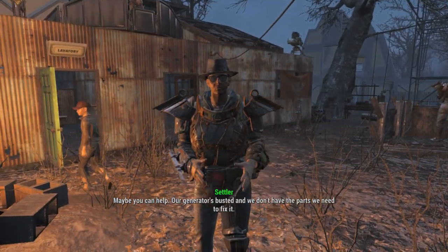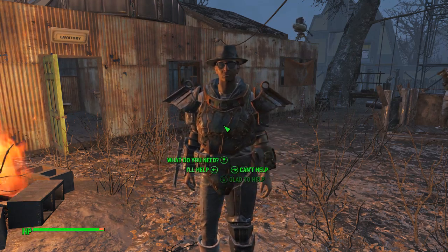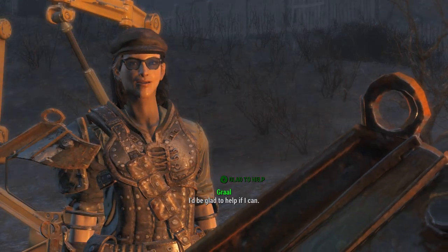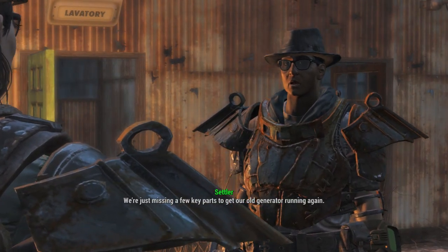The settler says: 'Maybe you can help — our generator's busted, we don't have the parts we need to fix it.' I respond: 'I'd be glad to help if I can.' They reply: 'We're just missing a few key parts to get our old generator running again.'